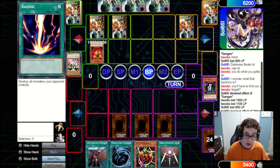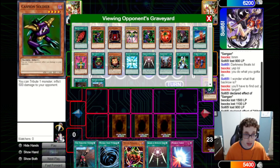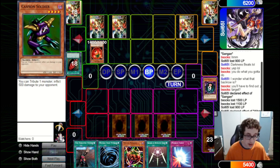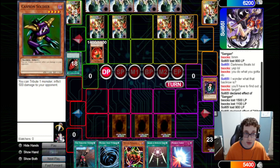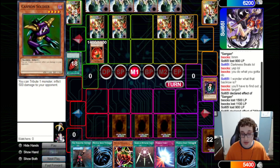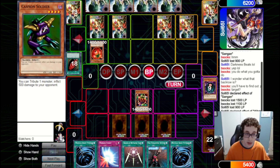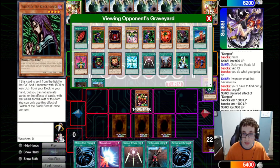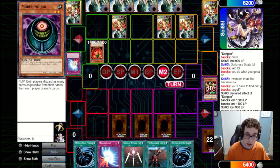We can potentially get a draw five here, and if they've got cards in hand they'll have to discard them, which is pretty nice. They bring out a Mystic Tomato and attack into our set — it's the Morphing Jar, so we get to draw five here, and they've got three full cards in hand, so that's very nice. They discard a couple good ones. Very happy to see the Cannon Soldier gone, which could have been very annoying. They draw five, set one, and pass back to us. They're down to 13 cards in deck, so we could potentially win through deck out, although I think we should be good winning through damage.